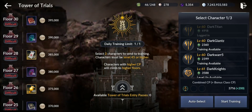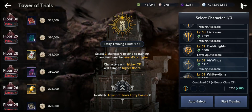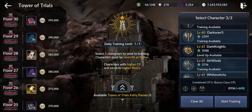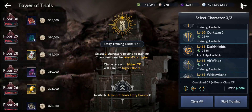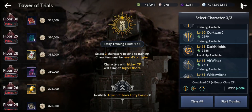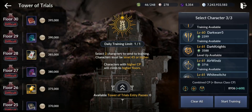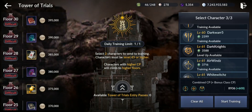You can add 3 characters, so make sure for extra bonuses you select all 3 to be different classes. You get 600 extra CP — 200 each for each different class. That's good. In total, you need 4 characters at level 45 to put all 3 characters inside. I'm gonna test to see if I can reach the maximum, but in a different video.